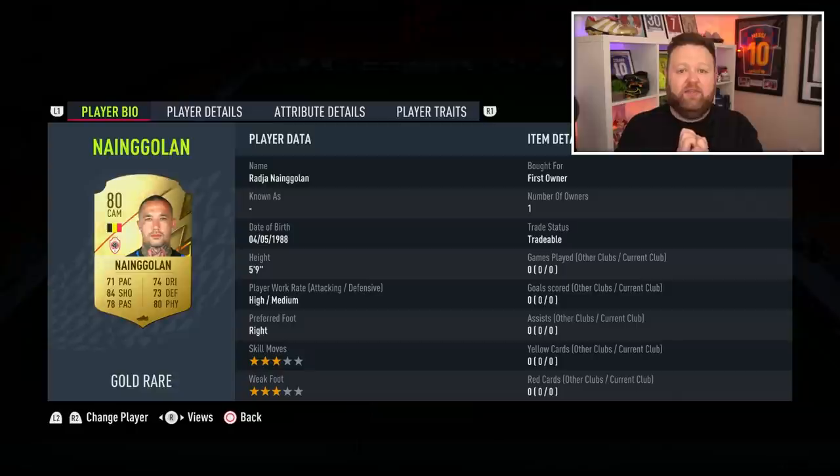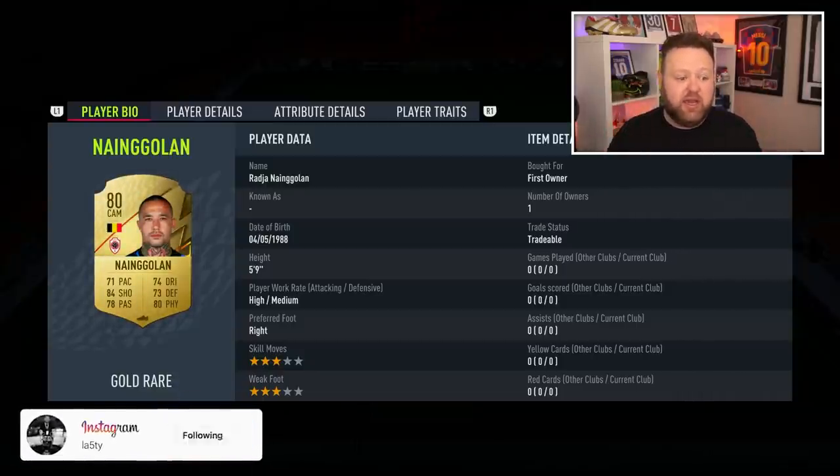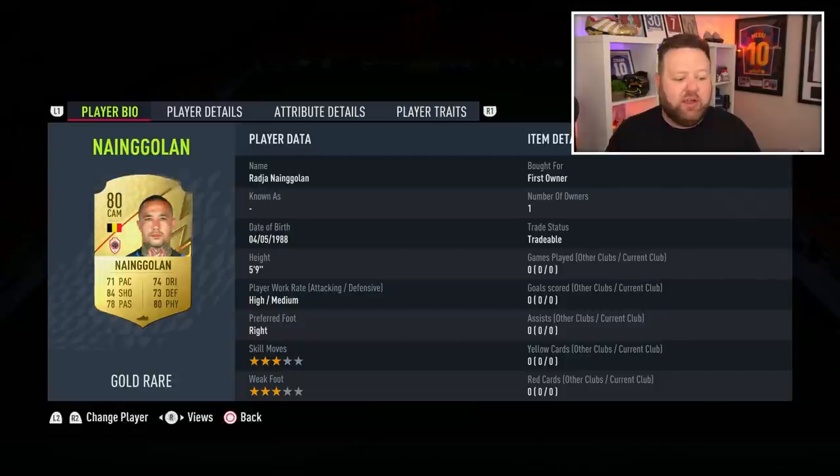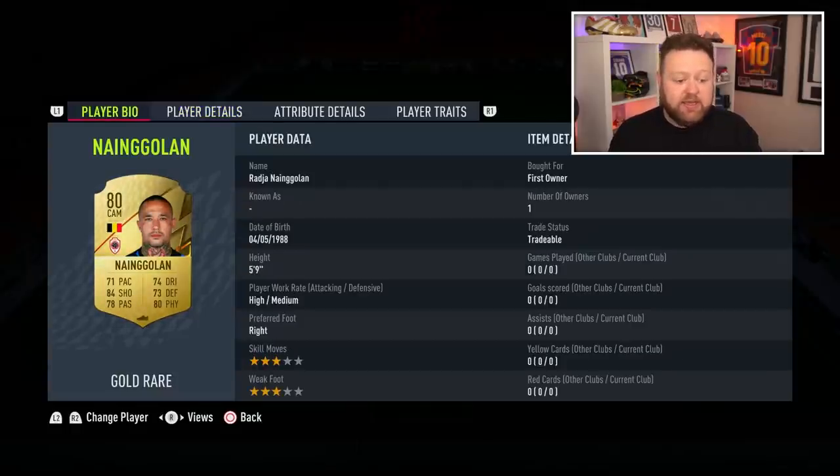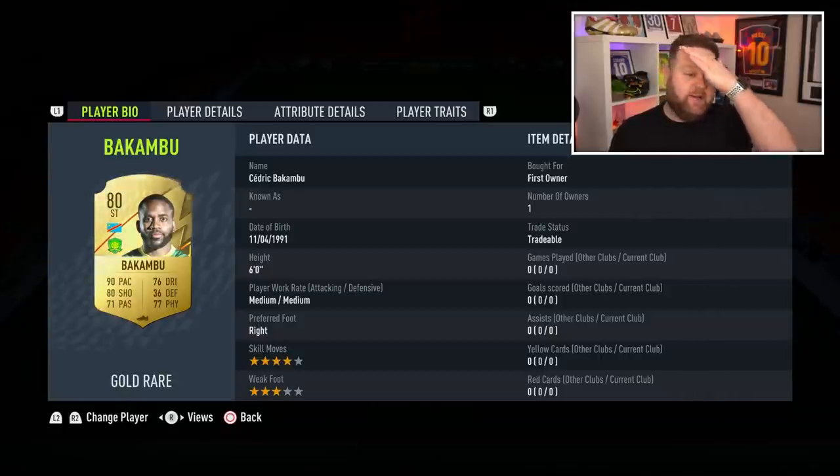This is my first squad batch of players for starter use. We start with Roger Ngan Golan — yes, you may look at that 71 pace, 74 defending. This isn't the most overpowered card, but very well rounded. He's probably going to be pretty cheap considering he's in the Belgium Pro League, so a little tip — you could get someone like that as a well-rounded midfielder who isn't going to be that sought after.